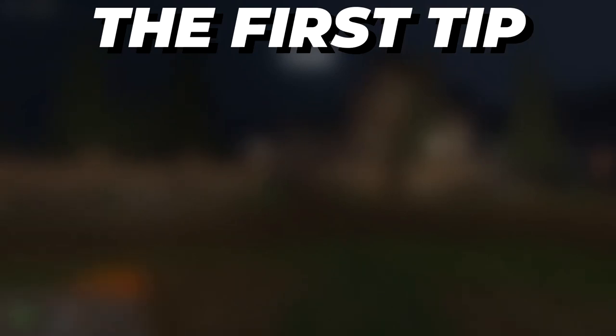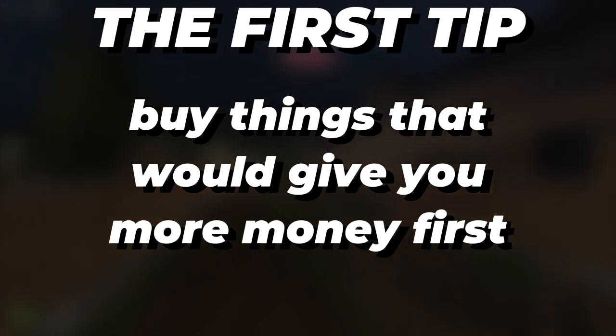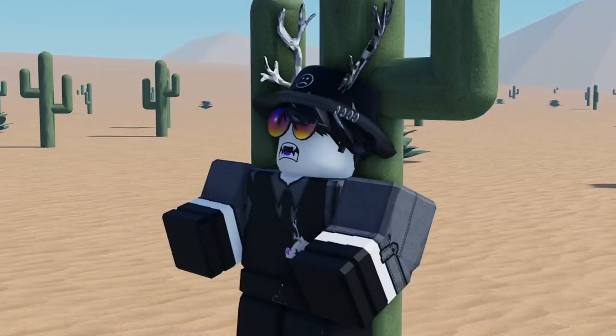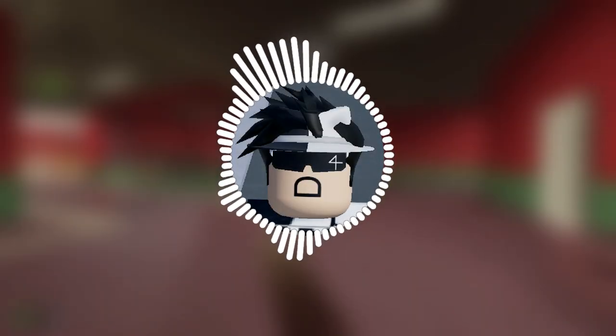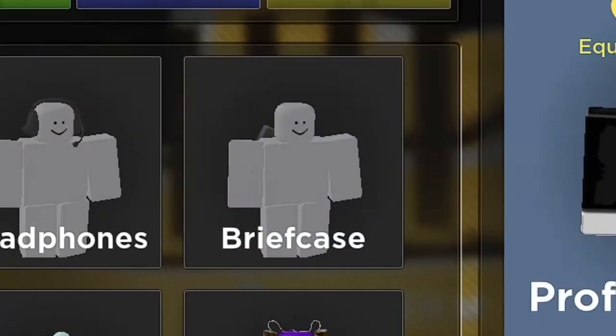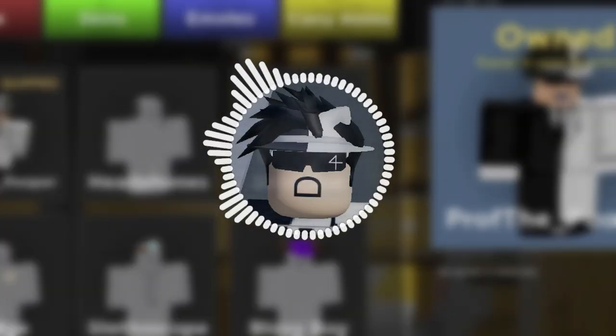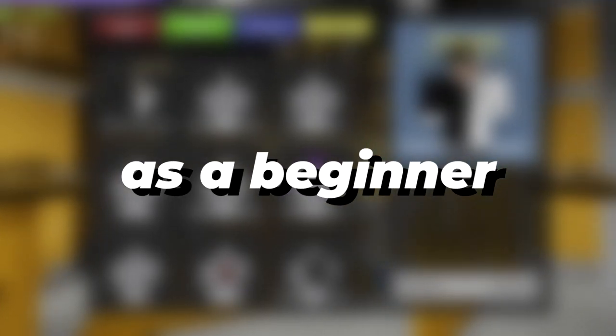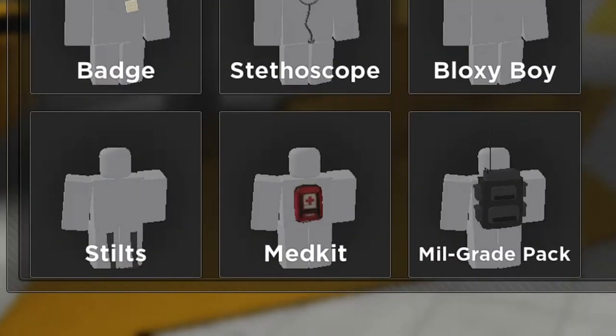The first tip is to spend your money on things that are actually going to give you returns. When you first start playing Evade, the money that you get will be much slower compared to an experienced player, because you're more likely to die in the rounds that you play in. So with this limited amount of cash, you need to spend it wisely on things that will give you more cash. The most straightforward purchase is the briefcase, which directly increases the income that you will receive. This is easily the best purchase in the game for a beginner to access higher tier equipment in the future.